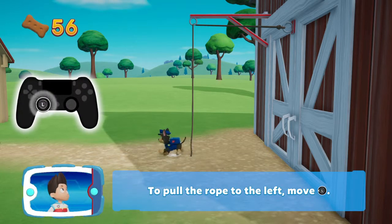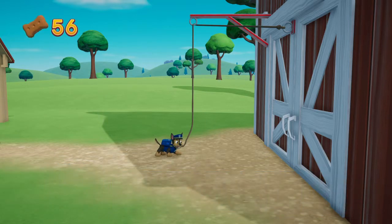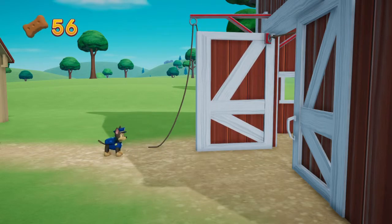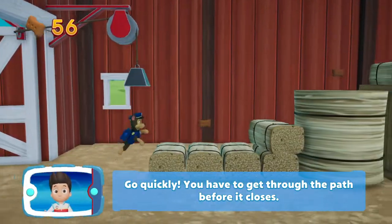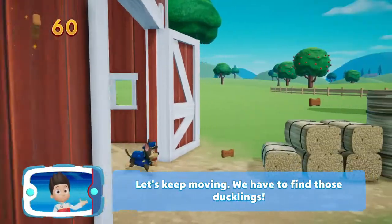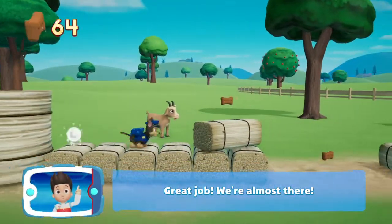Let's keep moving. To pull the rope to the left, move the left stick. Go quickly — you have to get through the path before it closes. Let's keep moving. We have to find those ducklings. You've done a great job! We're almost there!